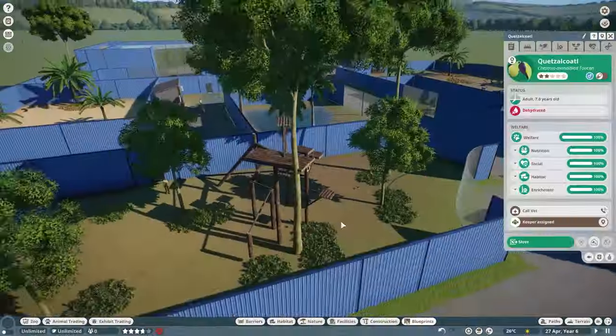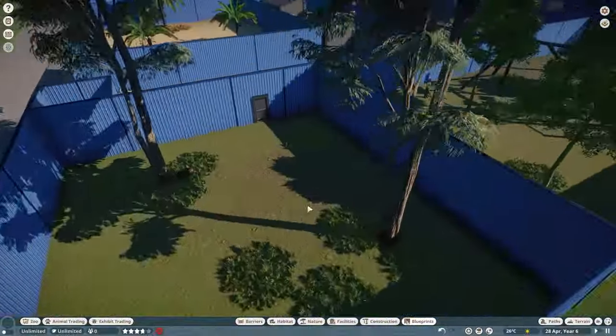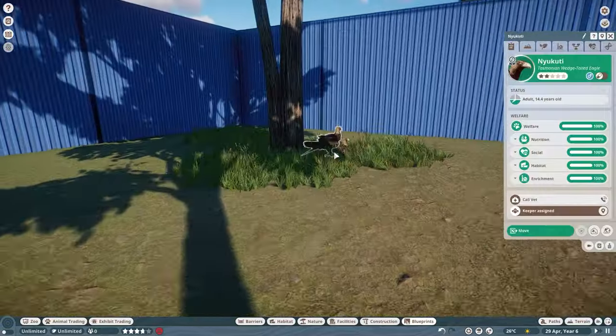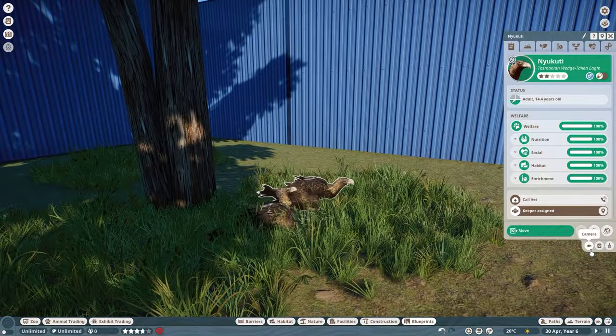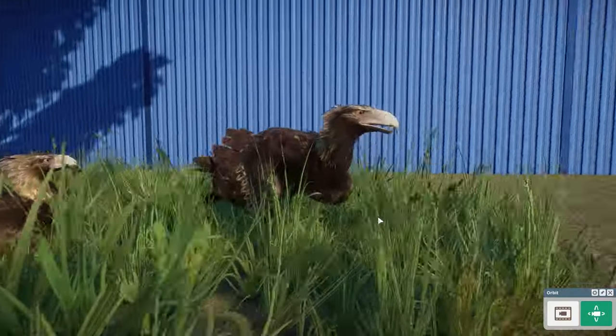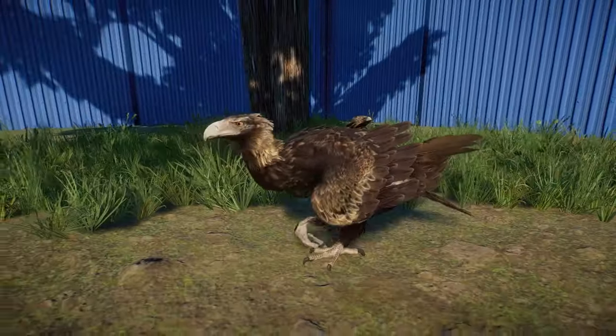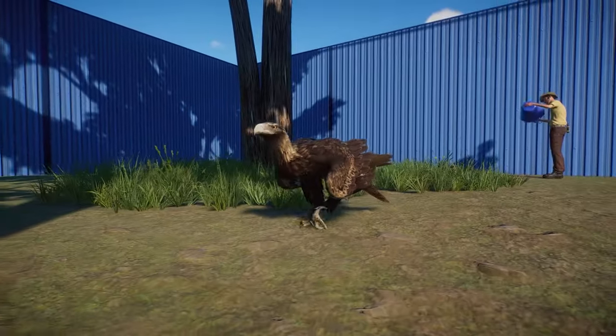It's a shame that our birds can't fly, but damn, at least they look good. And speaking of looking good, we're gonna move on to the Tasmanian Wedgetailed Eagle — try saying that five times fast. This is another beautiful mod by Great Cake Mods, and it looks fantastic.